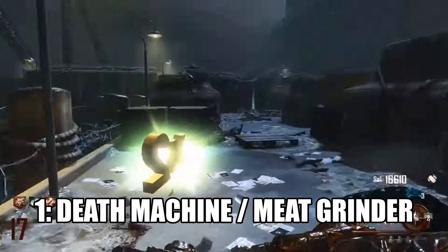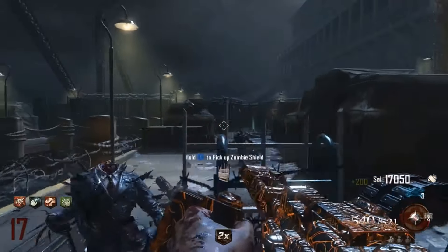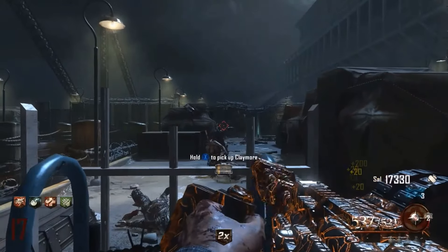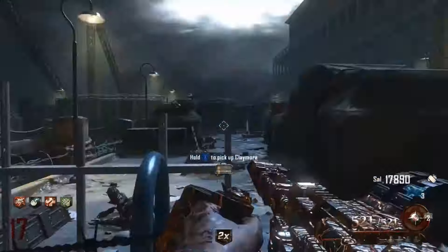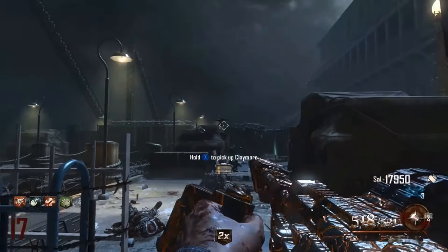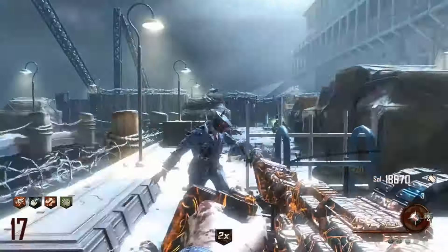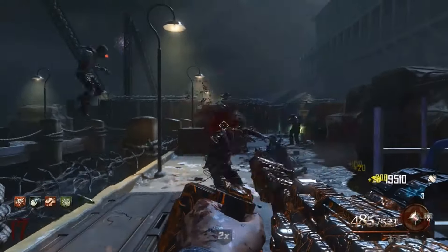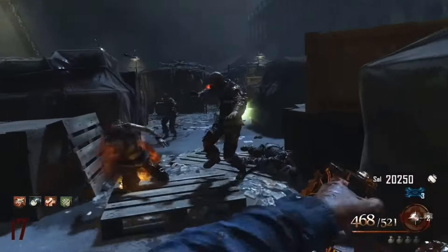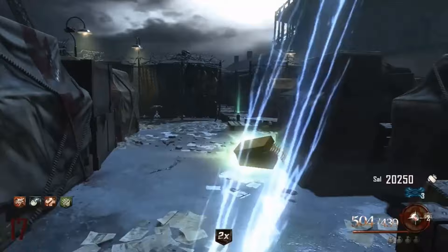Coming in at the number 1 spot, we have the Meat Grinder — also known as the Pack-A-Punch Death Machine from Mob of the Dead on Black Ops 2. This weapon is exclusive to Mob of the Dead. First of all, you get 1,100 shots in total: 550 in the reserve ammo and 550 in the magazine. So the minimum number of times you can reload is once — you sort of feel like you've got limited ammo because you very rarely need to reload.